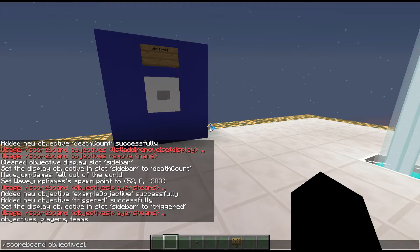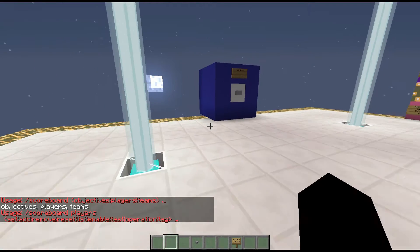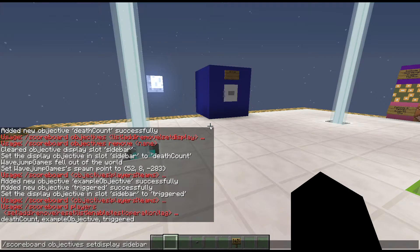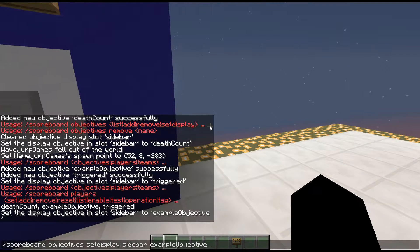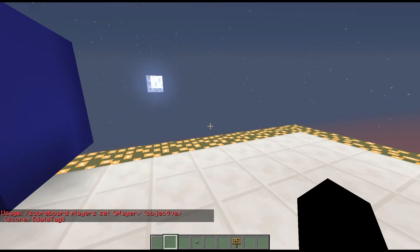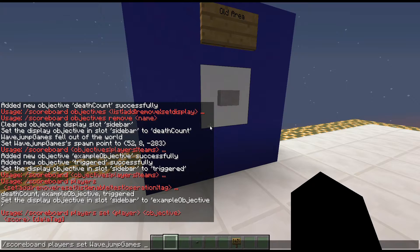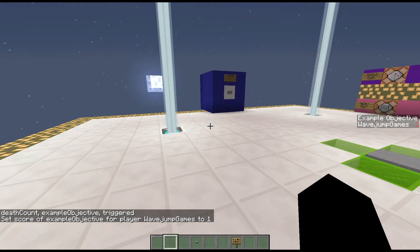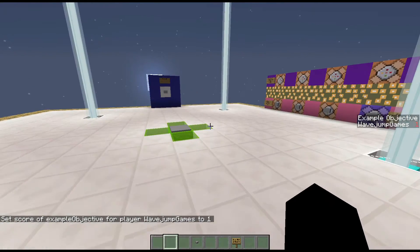Next we have scoreboard players, which allows you to manually set scores. Let me do scoreboard objectives set display sidebar, example objective, since that won't change automatically. Now if I do scoreboard players, you'll notice there are a bunch of different commands — some are really easy and a couple are just confusing. First off, scoreboard players set: I can do scoreboard players set wave jump games, then choose an objective — example objective — and set it to one.